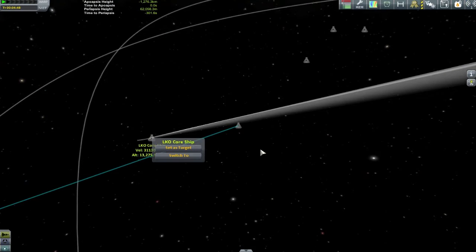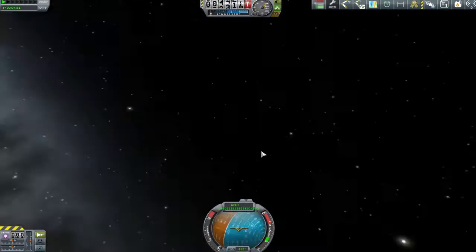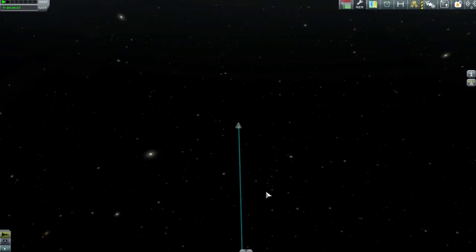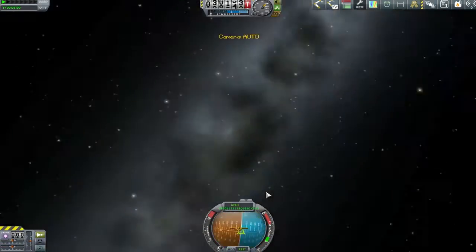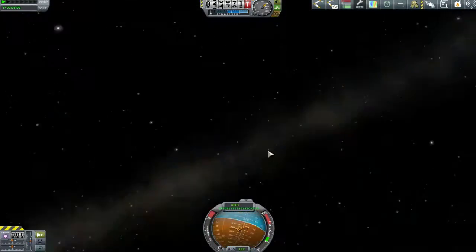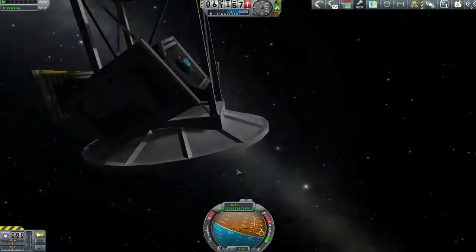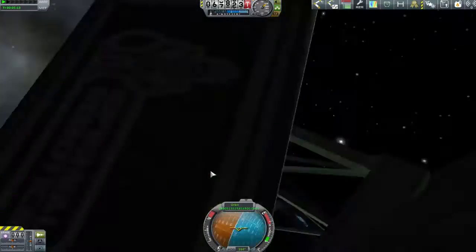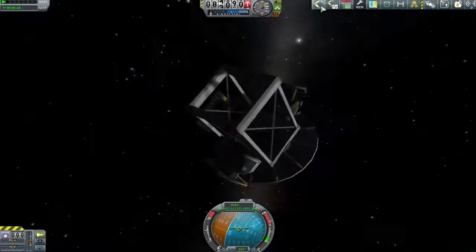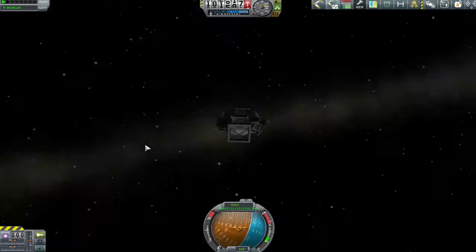That one over there also looks rather interesting, so let's go over and have a look — and we get this sort of thing again, which never really is a good sign. So let's try and figure out at least what this part is. Somewhere in here there should be something. I found that cubic octagonal strut just by looking around and zooming in and out. And indeed, here we go — we have another piece. I think it's one of those structural parts, round at the bottom and square at the top with a slight taper, with the robotic hinges on it.